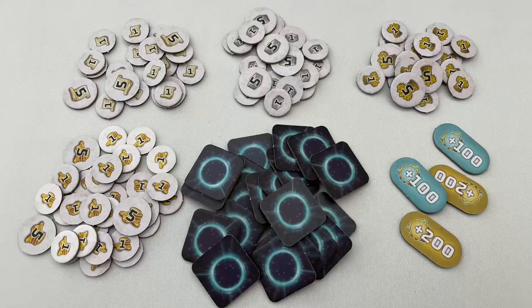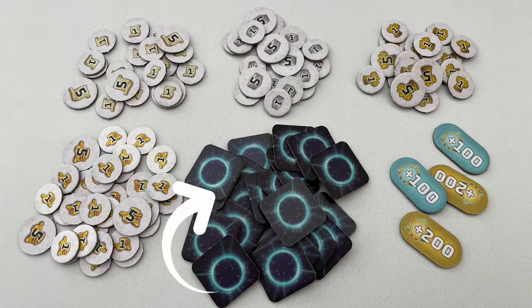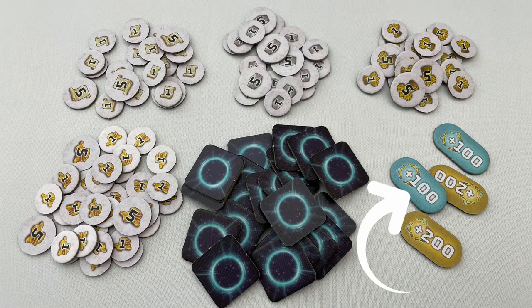On to setup. Put the four types of resource tokens next to the main board, along with the portal's superiority tokens and the over 100-200 point tokens.